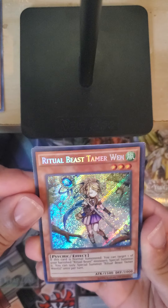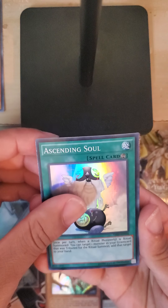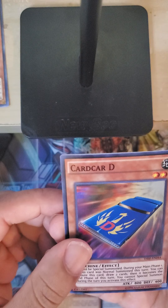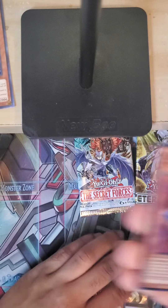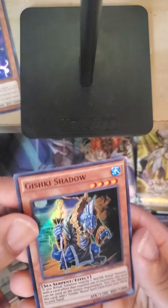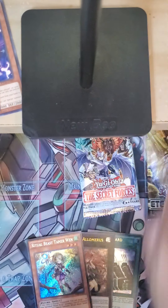Okay, so we got Ritual Beast Tamer Wen. That's our secret. Ascending Soul — Card Car D, that's not a bad card as well. Burial from a Different Dimension and Gishki Shadow. Okay, let's go back to the cards.